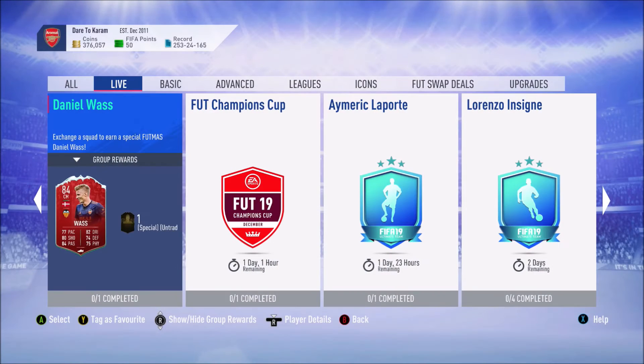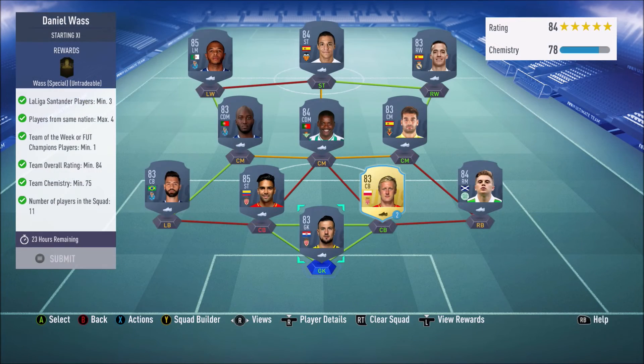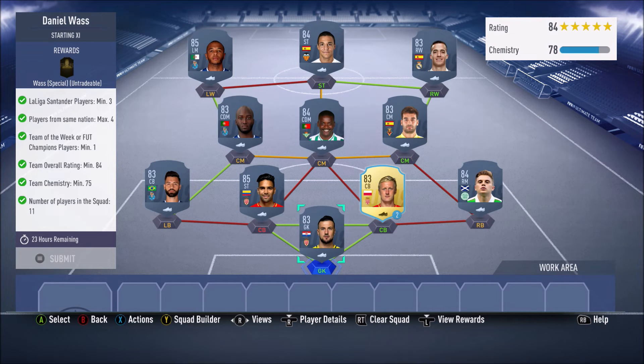Let's get into the cheapest possible solution for this card. For this SBC you are going to need at least three La Liga Santander players, you can only have a maximum of four players from the same nation, you need at least one Team of the Week or FUT Champions player, you need at least an 84 overall rated squad, and at least 75 chemistry.